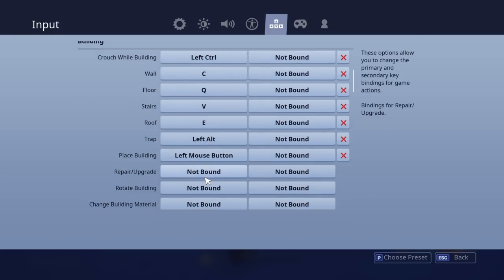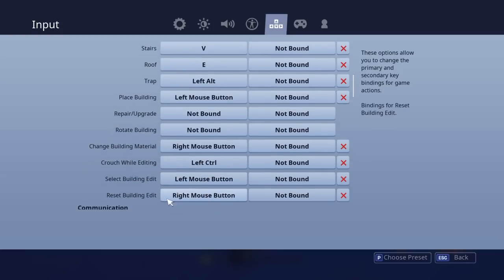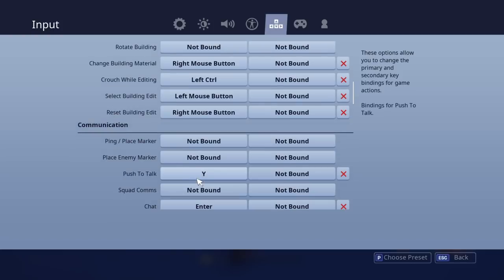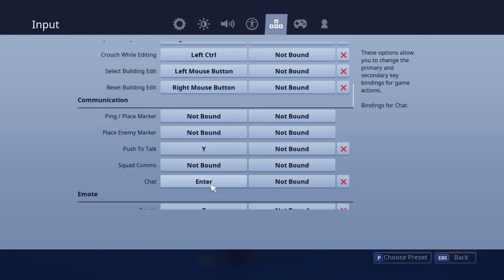Place buildings is left click. Repair and upgrade I don't use, rotate I don't use. I'm going to bind change building material to right mouse button, which is what it was before. Crouch while editing I'll put to left control since that's my crouch button for everything. Select and reset building piece I've just left as default. Human communication I don't have bound because I'd just talk to the people I'm playing with. My push to talk is Y, which I'm considering changing to tab so I can click it easier. Enter is for chat — I barely use it, but it's there if I need it.